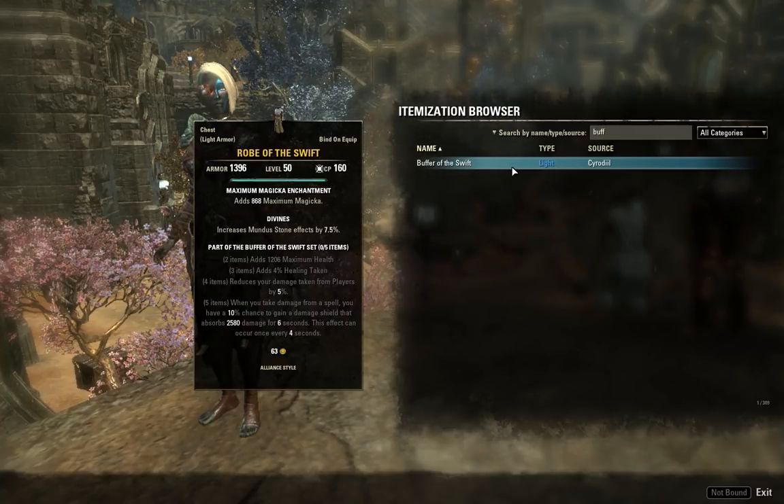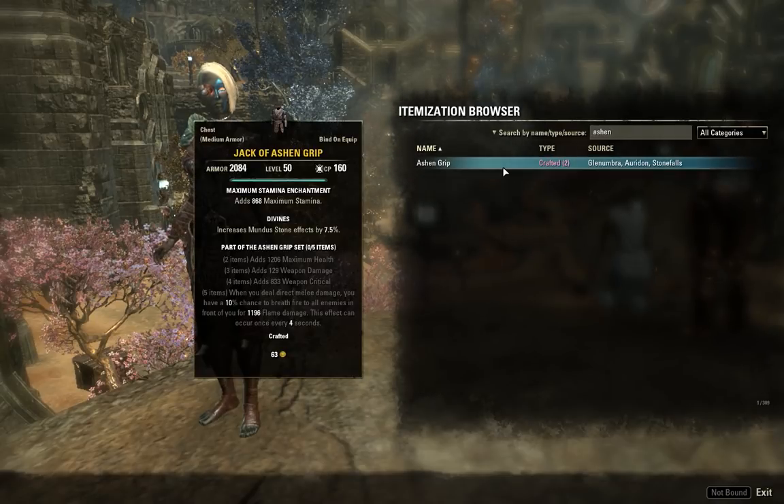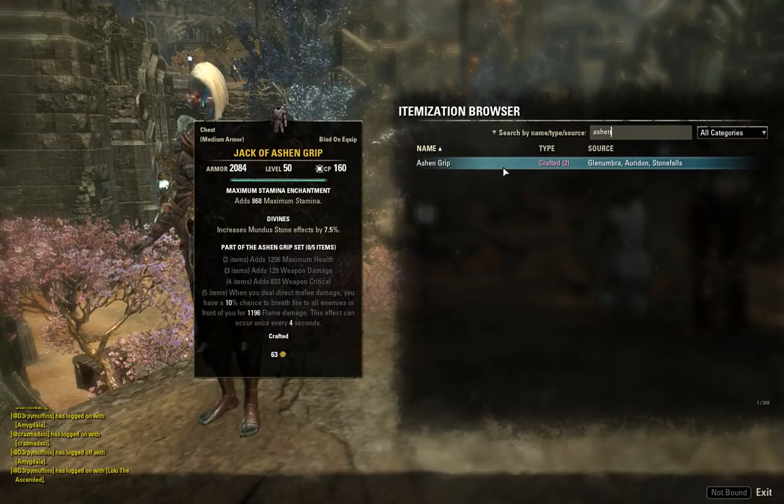Number seven is Ashen Grip — a crafted set, and we'll see quite a few crafted sets in this video because some of them are really bad. The two, three, four piece gives max health, weapon damage, and weapon crit — a sort of offensive tank spec. The five piece: when you deal direct melee damage, you have a 10% chance to breathe fire, dealing 1,200 fire damage to all enemies in front of you, on a four-second cooldown.